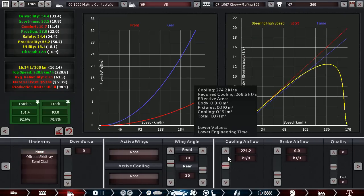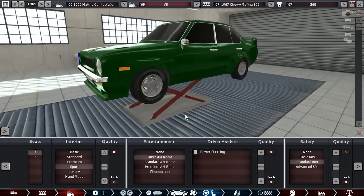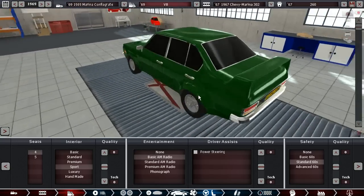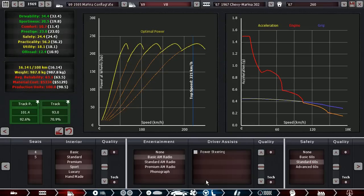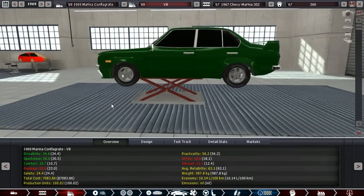No undertray, plenty of cooling, sport interior, four seats. Maybe a fifth seat isn't a bad idea so we have a little bit more weight over the rear axle — then again, look at how small this car is, how are you going to fit five people in there unless you put one in the trunk? No power steering, standard 60 safety, gas monotube dampers, and really low ride height. I really stiffened up the car front and rear quite a lot so that I could make it this low, and at least pretend that this thing would be pretty close to the ground in real life.